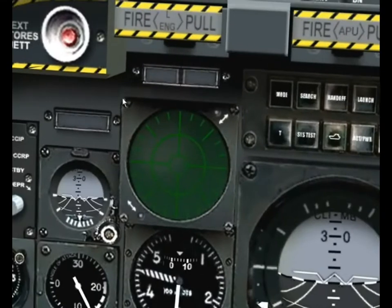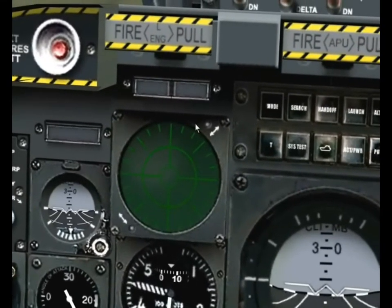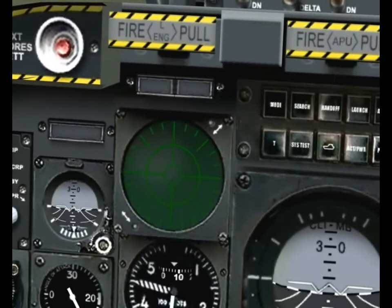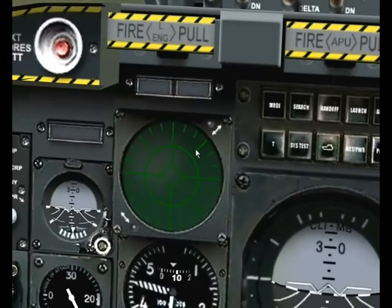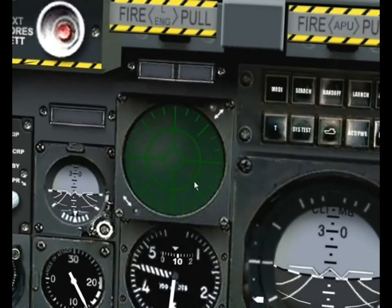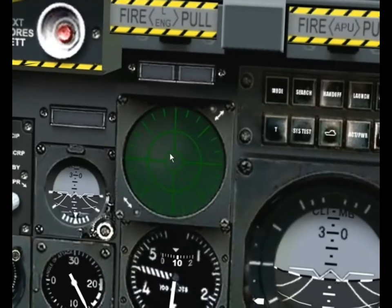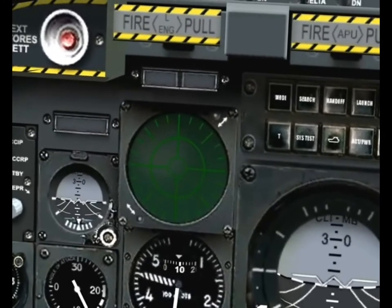Next, the radar warning receiver, or RWR. You can find a more detailed explanation in your manual on pages 180 to 186, but I'll hit the high points here. First of all, it's a radar warning receiver — it won't warn you if a heat seeker is tracking you. No radar, no warning. But when you are being swept by radar signals, you'll know it. It'll give you a great deal of information about the unit producing those signals, and whether it's searching, tracking, or launching. All of that is in the manual too.